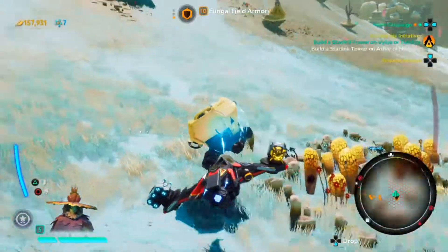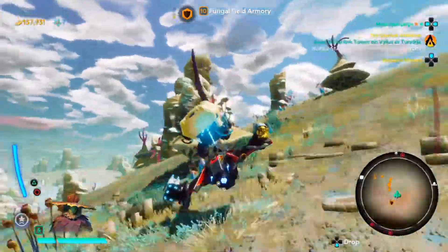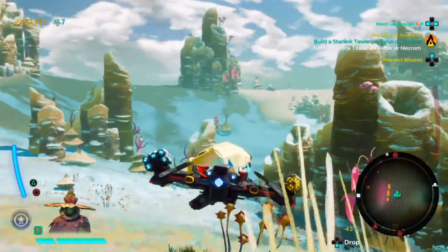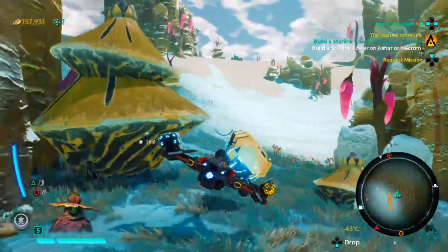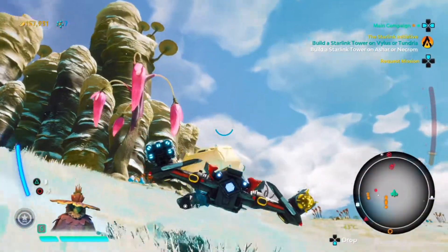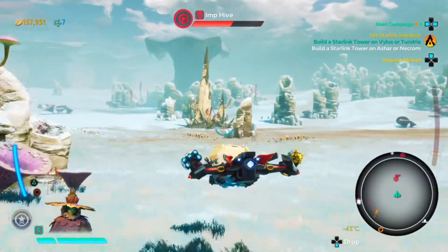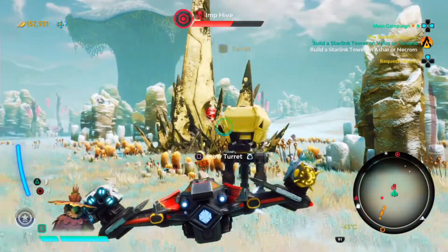What else should we do? Should we first take out some more of those Imp Hives? Because I want to explore, but there's a lot of red on the map. Now, if we clear this area, the storm is down, so it's a little easier to do some exploring. I already see some red dots. There's an Imp Hive over here. With some help of the turret, we could take it down. Turret, if you please — fire away.